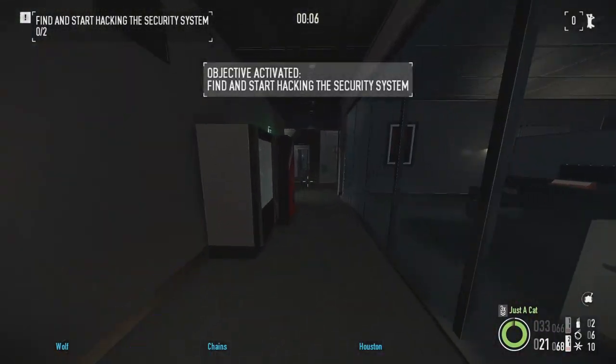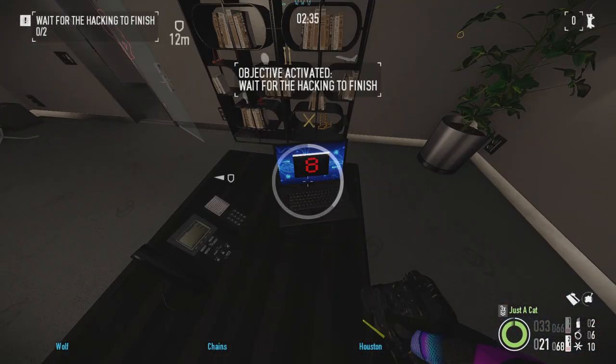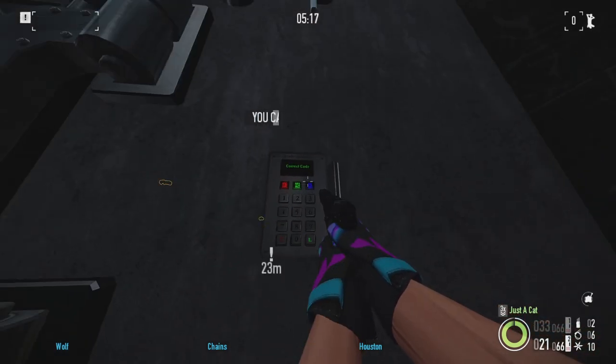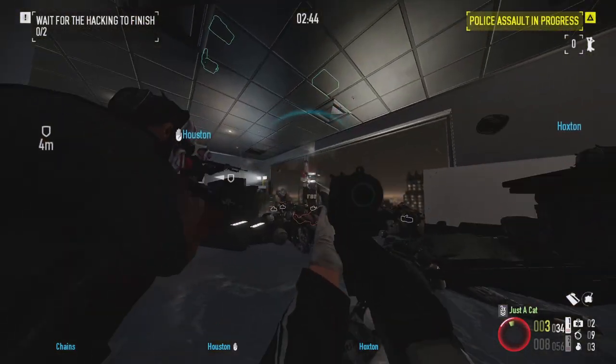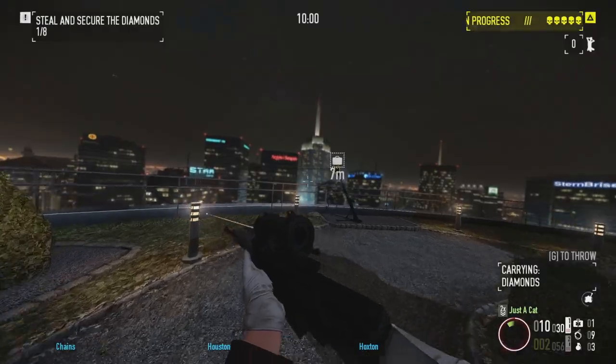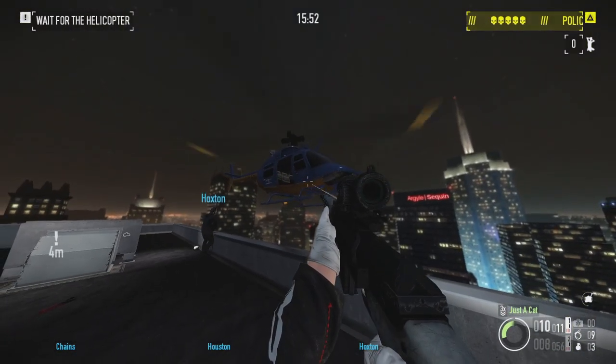Diamond Heist. One of my favorite stealth maps in the game. It's very fun to navigate with just enough guards and objectives that can be done in any order — I wish more missions did that. Thankfully the codes don't randomly fail like in the first game. Loud is great too, more linear than stealth, but it's still entertaining to shoot up the place and throw the CFO out of the helicopter. Also the bag zip line is a fine addition and means you don't have to bring the bags all the way up to the roof. S tier.